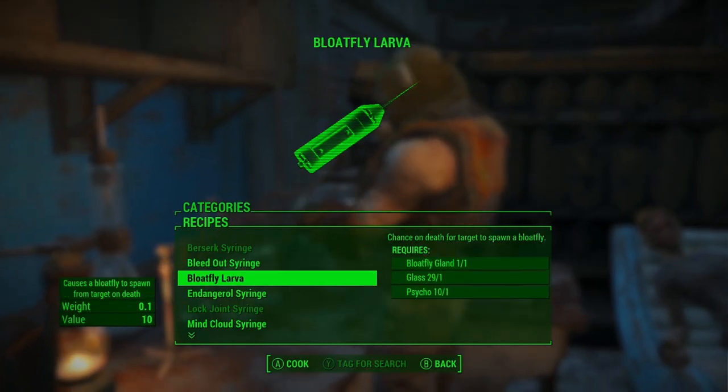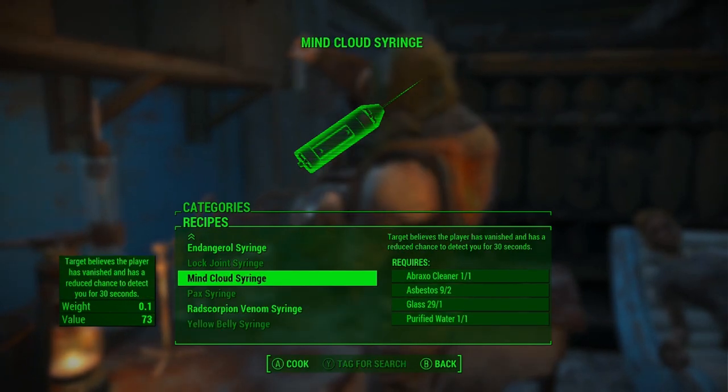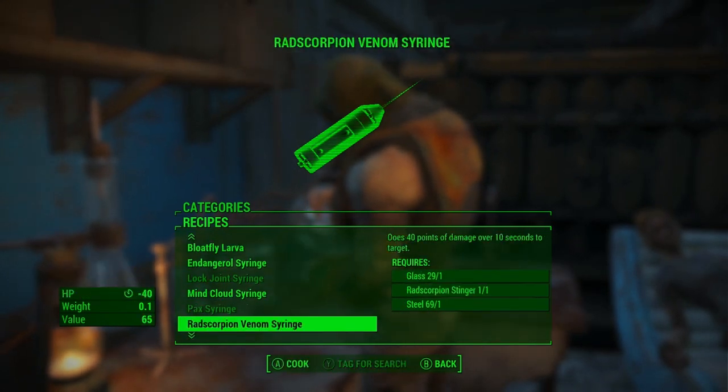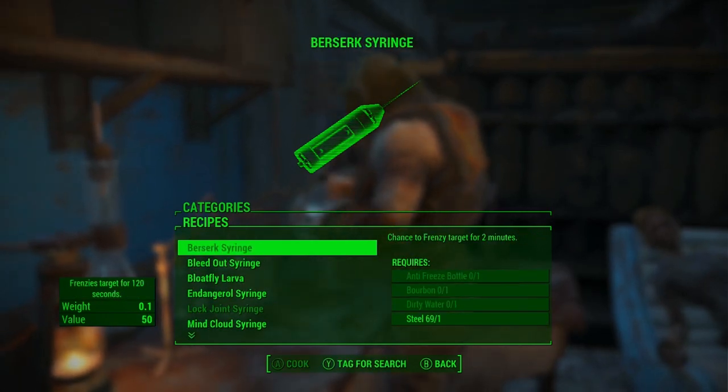They can frenzy the opponent. You can make it so when you kill it, it has a chance of spawning a bloat fly. It could also calm down the opponent, do some damage over time, or it has a chance of making it flee.